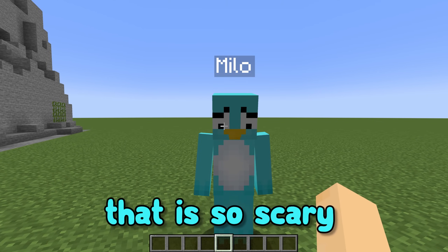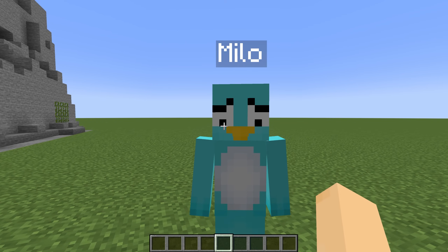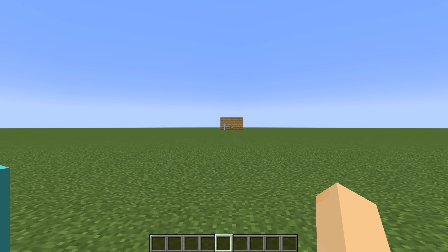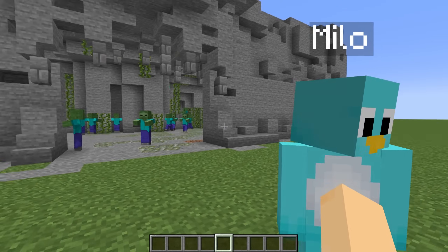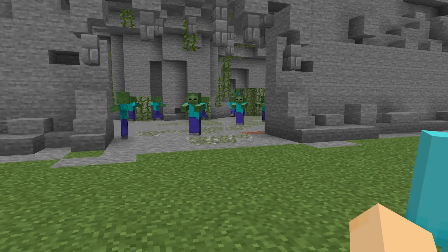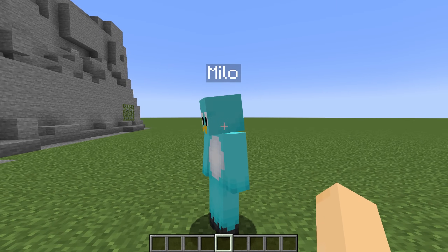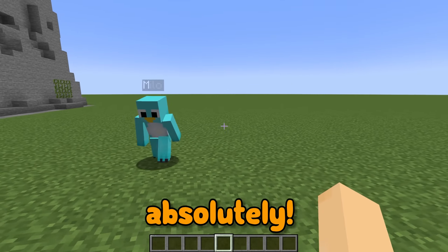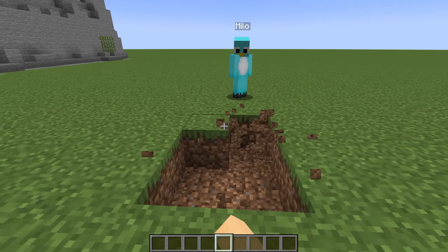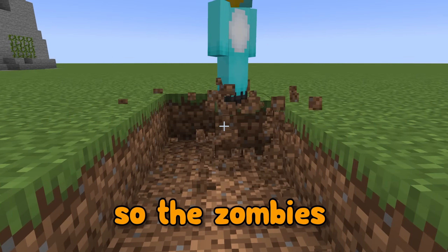That is so scary! I really don't wanna get attacked! No, me neither. We need to build defenses around our house, and make it the ultimate secure base to try and survive the zombie hordes! Let's do it! We're gonna be so protected after we protect our beautiful house! First, let's build a lava moat around our house so the zombies can't get in.